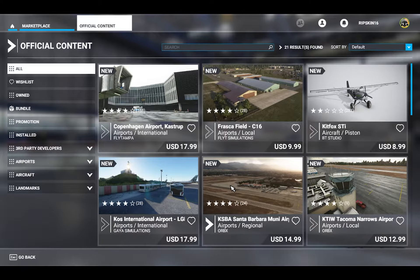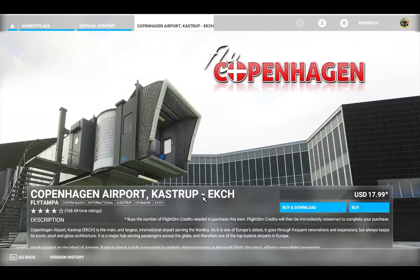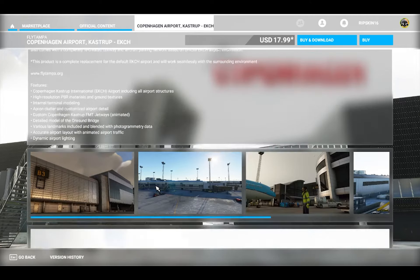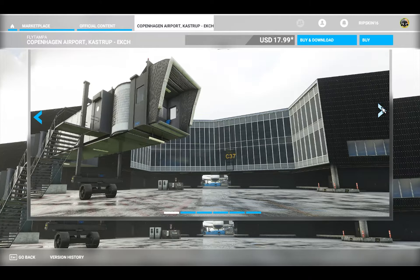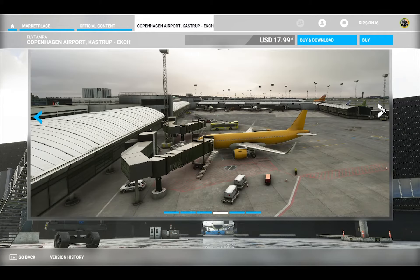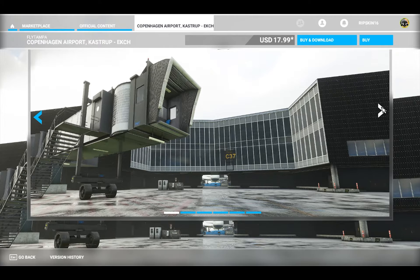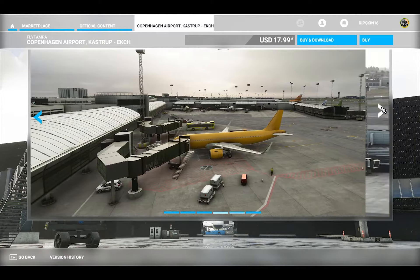My biggest complaint here is it's really hard to understand the value for what you're getting. If I click into Copenhagen, I understand I'm getting a more in-depth airport with better textures, animated jetways, detailed models of the bridges - the airport looks beautiful. But in all honesty, how does this compare to the original? I can't see a side-by-side to look at it and say, yeah, this is a huge step up, this is worth $17 to me.